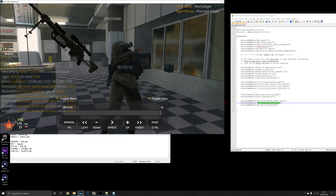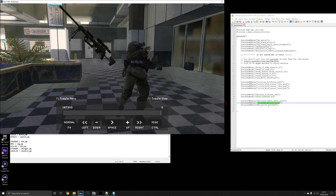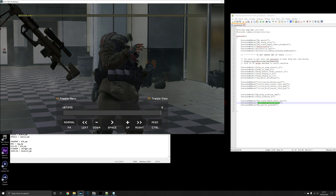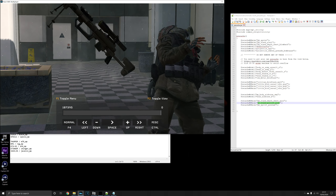Press F2 to come out of the demo. Then press the command button and do slash cg_fov 30 — this zooms in. You can go lower but don't go any higher than 30, because the lower the value, the better the quality.